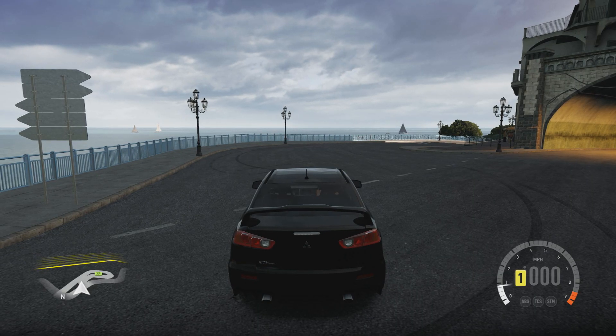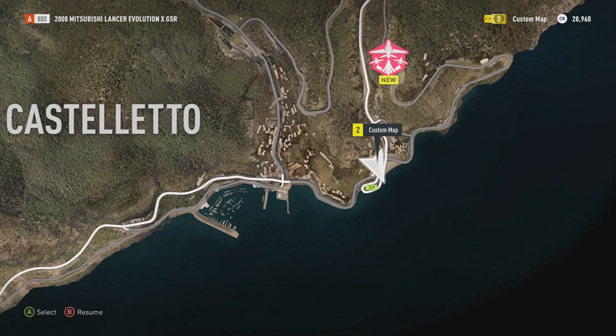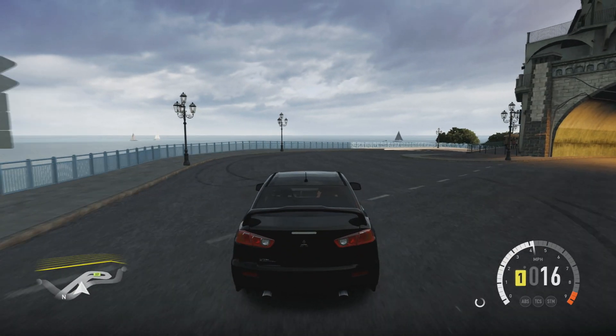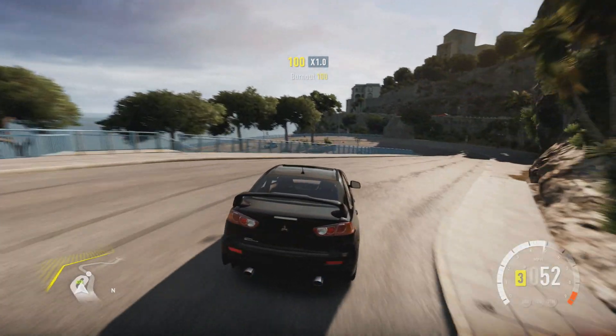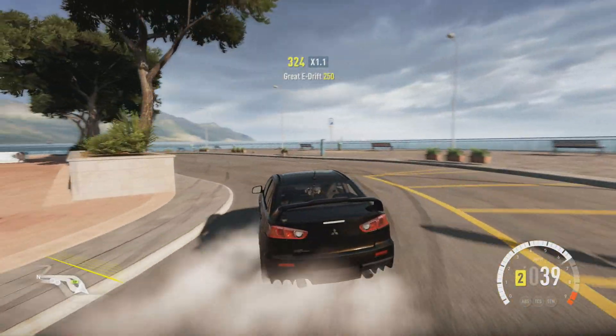What is going on guys? We are in Forza Horizon 2 and I think I found the best drifting section in this game. This is by Castelletto — all the drifters are going to be coming here. It is really really fun. A really nice elevation drop to the hairpin that makes this one of the best drifting sections in the game so far.